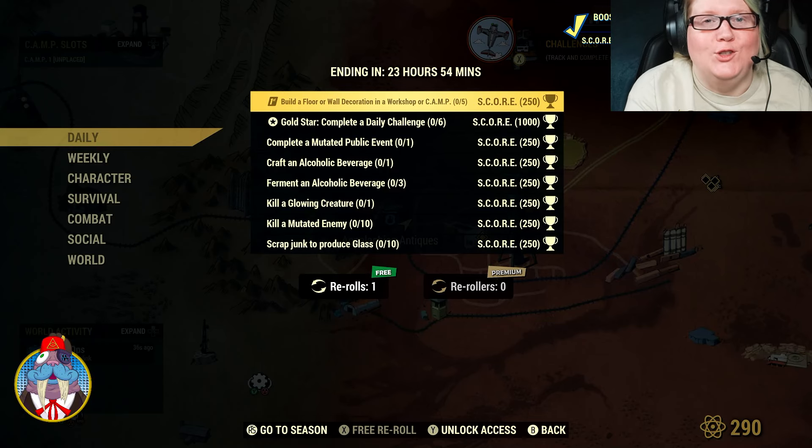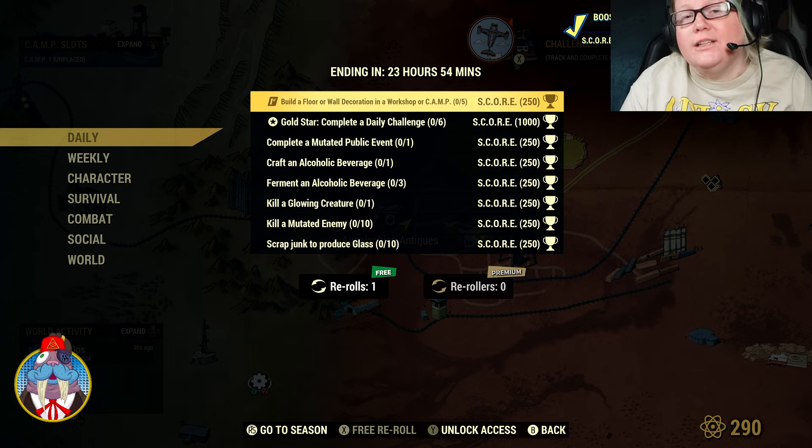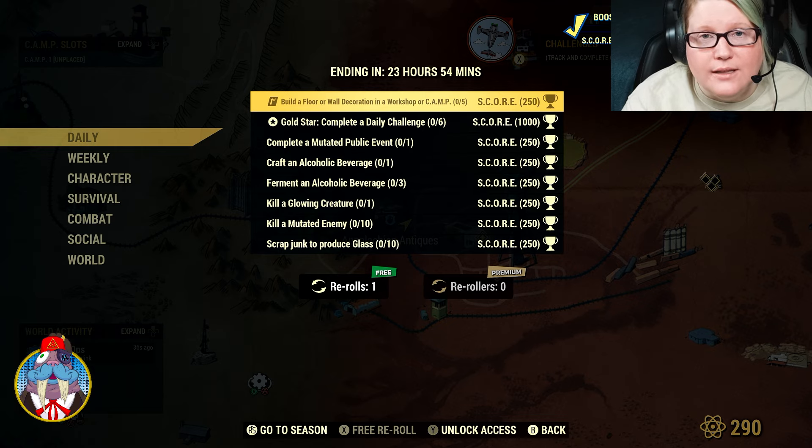Welcome back Wastelanders! Today is Tuesday, January 16th, and it's time for your weekly Fallout 76 update. Let's go over what's free and on sale at the Atomic Shop, our full Atomic Shop update, and our daily and weekly challenges.